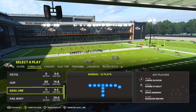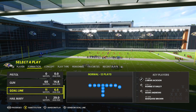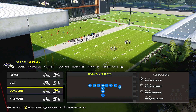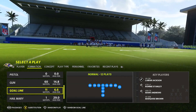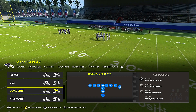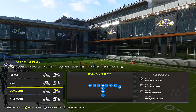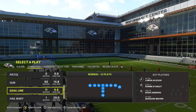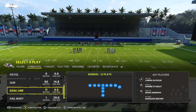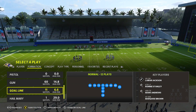Before we get into it, make sure you drop a like and become a member. We just dropped the 4-3 Even 6-1 full scheme, advanced man defense in the member section, as well as the 3-3-5 Wide, 2-4-5 Odd, 3-3-5 Sam — all full breakdowns. Tray Wide Flex Bunch Offset, Single Back Wing Stack, and more. The Why I'll Trips Pat is next so stay tuned. For a low price you're getting hundreds of dollars worth of content — become a member today if you want to elevate your game.